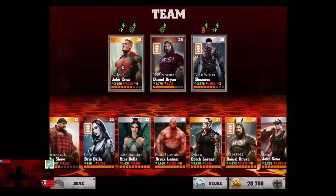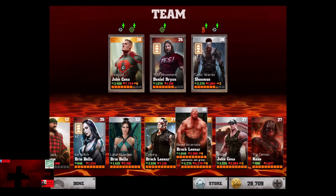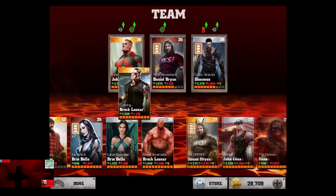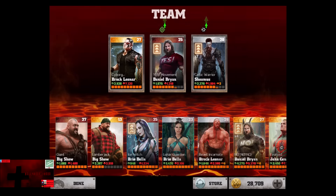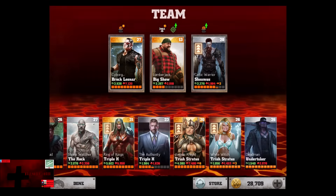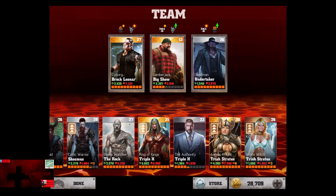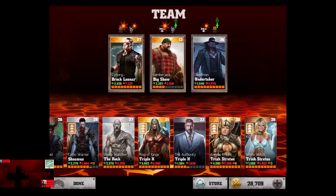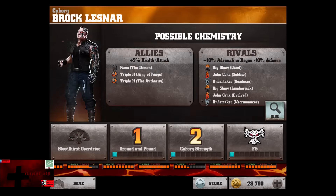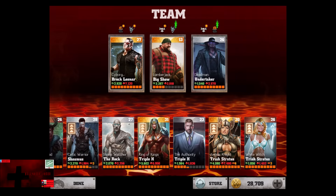As far as Brock Lesnar goes, there are a couple of good matchups. I like using Cyborg Brock Lesnar. You can also pair him with Lumberjack Big Show for a rival boost. We don't have the gold Undertaker, so we're going to use the Silver Undertaker just for example - this is a ton of health but a lot of regeneration. You can also use Triple H and just mow down people, especially with Cyborg Brock Lesnar, but this is a better use for the Undertaker and Big Show.